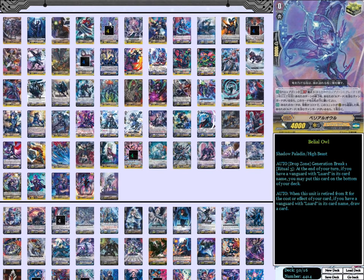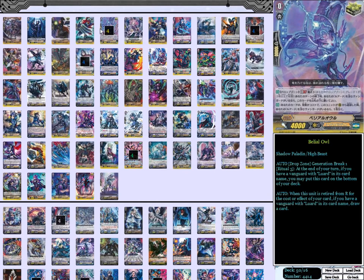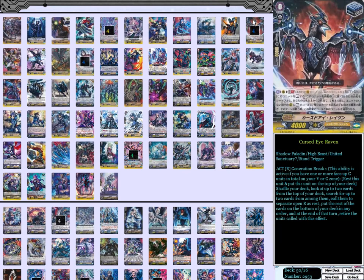We're running four copies of Belial Owl, because this card's busted. And we're running four crit, eight stand, four heal. So of course it's four Belial Owl because this card's busted. Four copies of Cursed Outer Raven, because this card's really good — probably the best stand in the game, honestly.